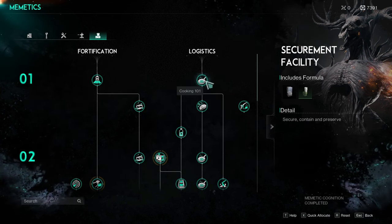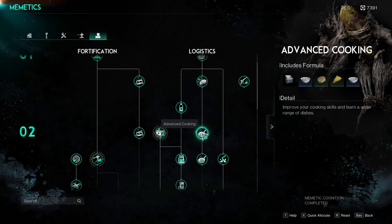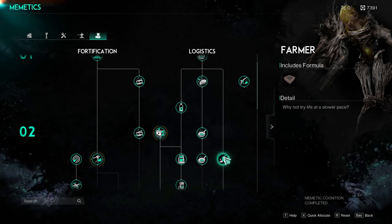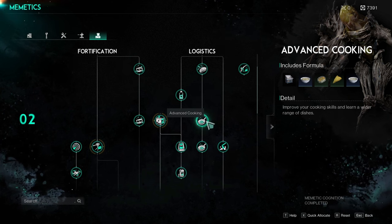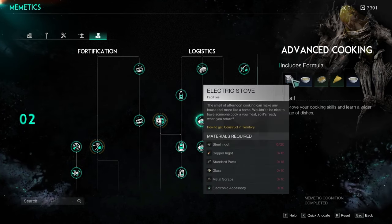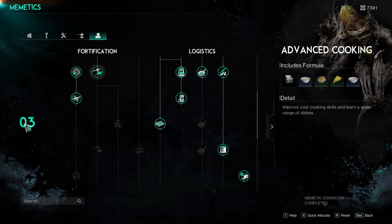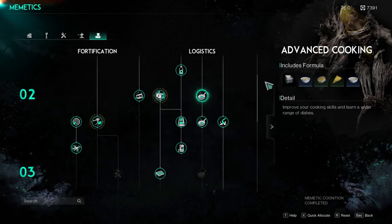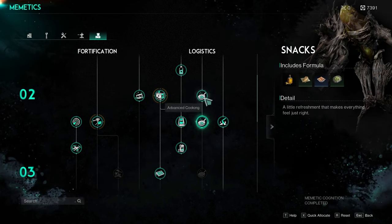Here's tip number one: under the logistics tree, do not bother getting advanced cooking, the snacks ability, or the farmer skill until you beat the tree boss, which is the third boss. If you get advanced cooking, you're not going to be able to create the electric stove, because the steel ingots it requires you don't get until you defeat the treant boss. You'd just be wasting energy links and cyphers.